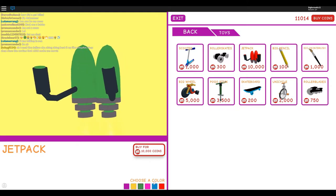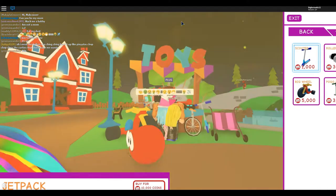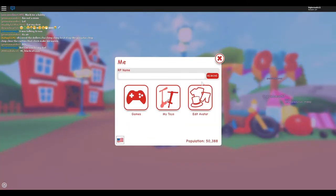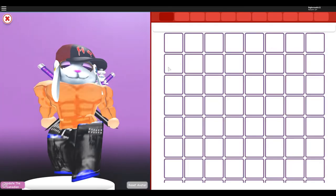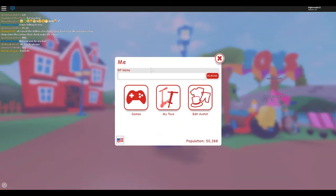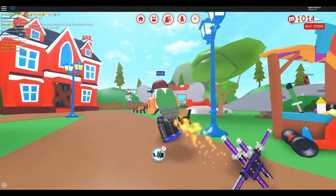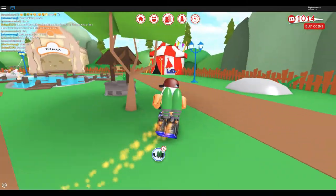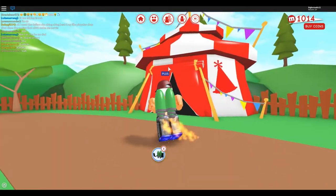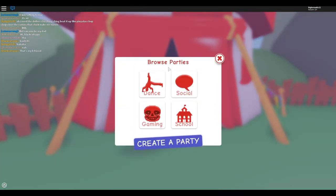I think I want the jetpack. What color are we getting it in? I really like green — let's get the jetpack in green. Oh yeah, I already have Plus and stuff. One thing about Plus is in this game you basically need to buy it to throw a party. Anyway, I got a sick jetpack.